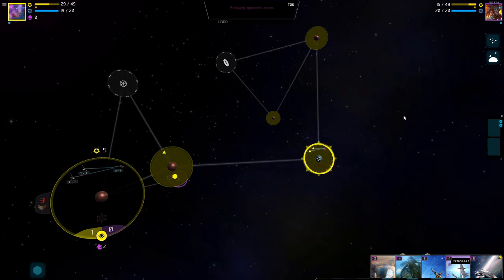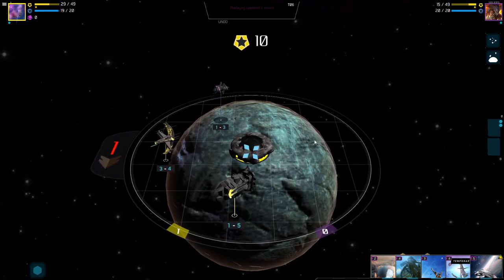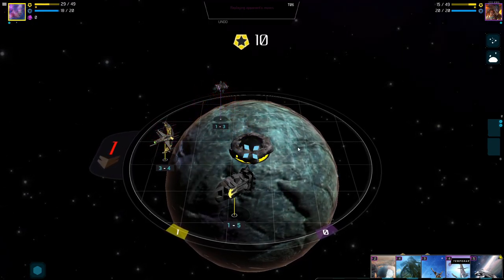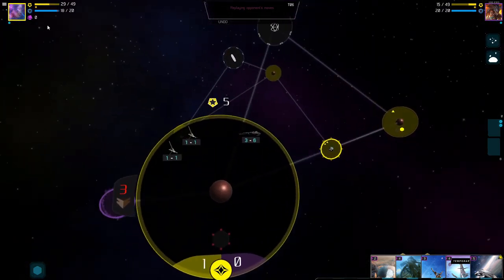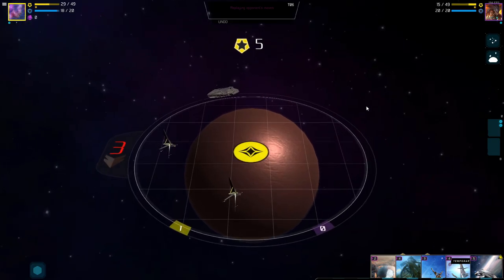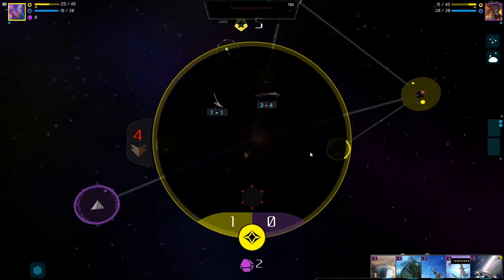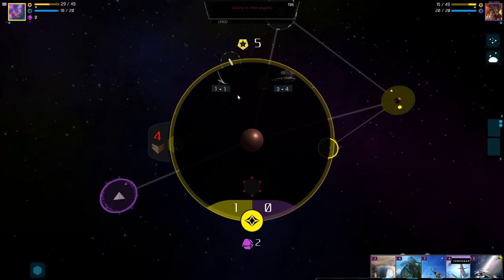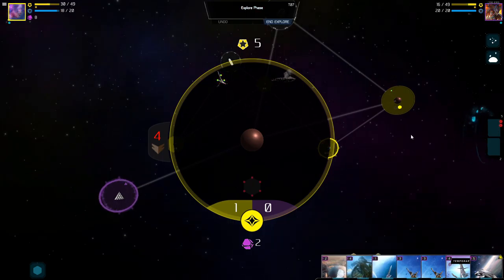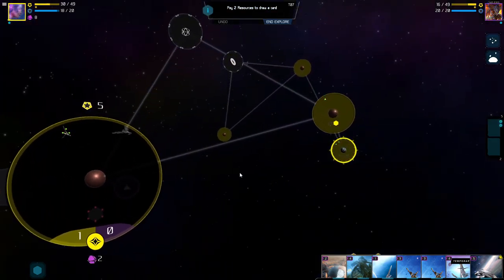Let's see which battle resolves first — this one apparently. Hopefully we take this guy out quickly. He got exploderated — we're good. They attacked our commander but hit him for very little so it didn't matter much. One of ours actually gets hit though — we have to do something about that big Firebird ship because he's going to wreck our stuff. Also there are glowy things here — pay two resources to draw a card.